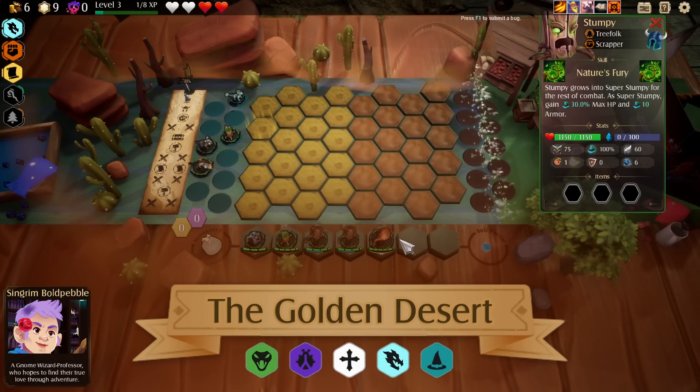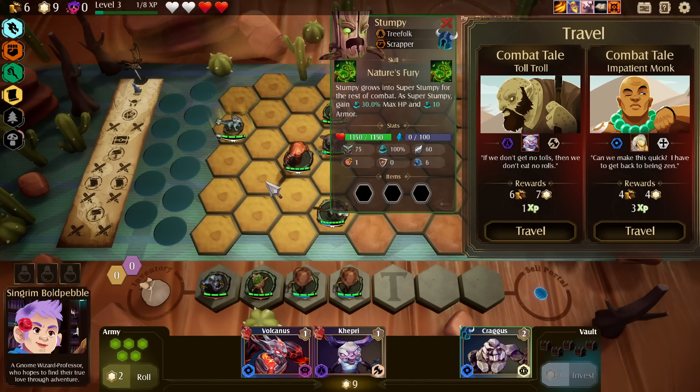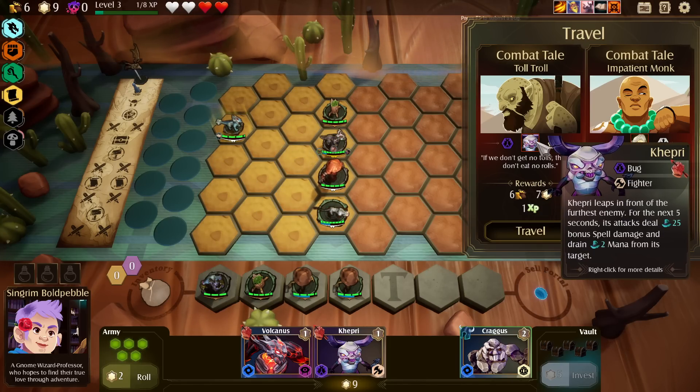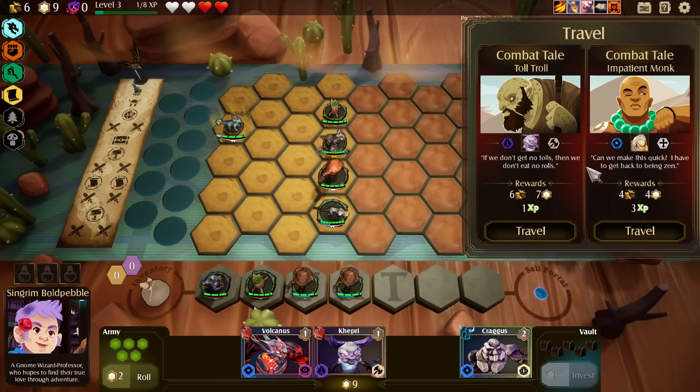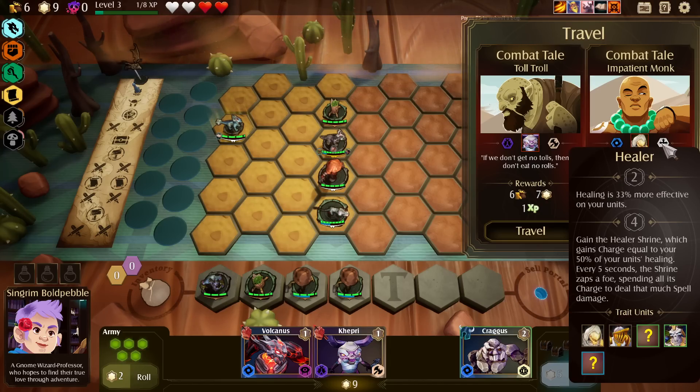Traveling to the Golden Desert. The logical play is probably bringing in my tier 2 that gives me the set bonus — even though we're like all tanks! You are a problem. Would I rather get the three experience? I guess so. Healing the one lowest health ally — we'll do that.